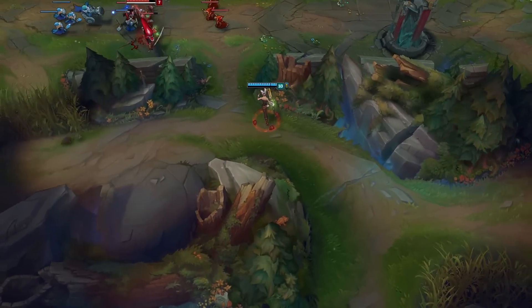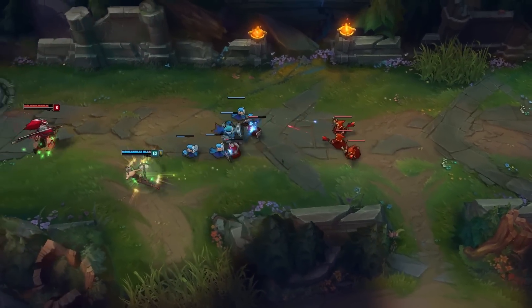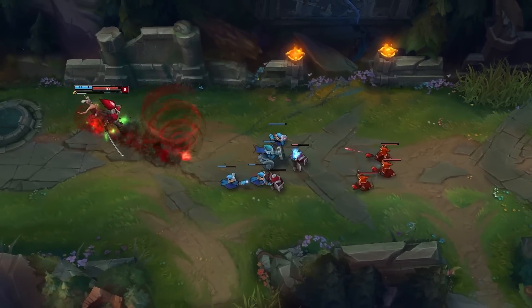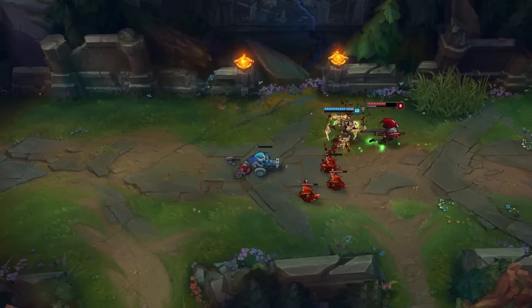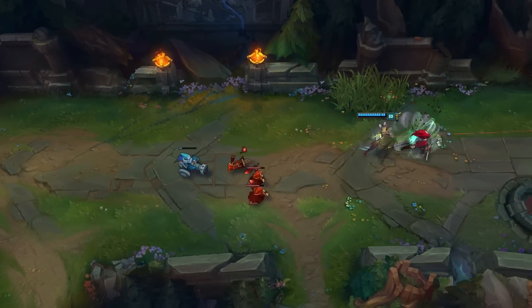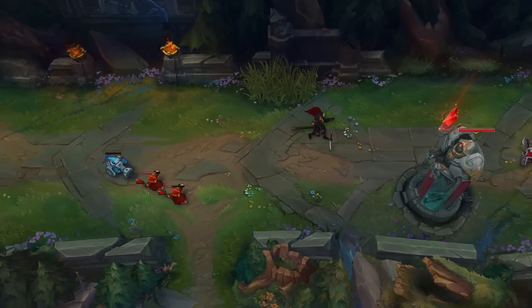The easiest animation cancel with Riven is using a spell at the same time as your shield. If you press E and then whatever other spell on your keyboard, you will cast both at the same time — you have to press E just a tiny bit before. So if I have Tiamat bound to 1, I would press E1 very quickly together, and Riven will cast Tiamat while she's moving, with the Tiamat going off at the final location of her E. Anytime I use my shield in fights, I'll try to use Tiamat at the same time if it's up.